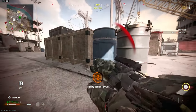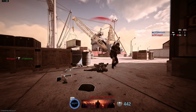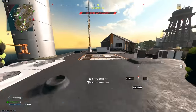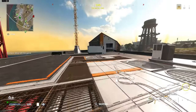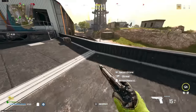Aim assist in Call of Duty is interesting, to say the least. There are two different types: there's regular slowdown aim assist, which is when you aim at someone and it slows down the crosshair over their body. And then there's rotational aim assist. The biggest problem with Warzone at the moment is rotational aim assist, in my opinion. That is why I'm switching to controller.